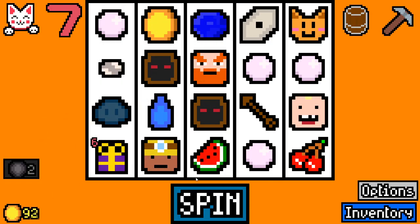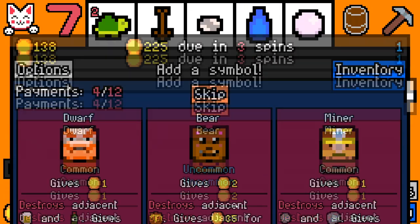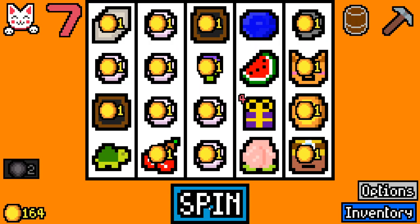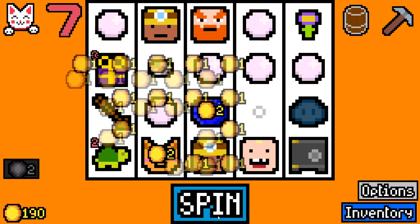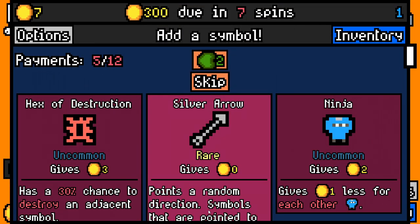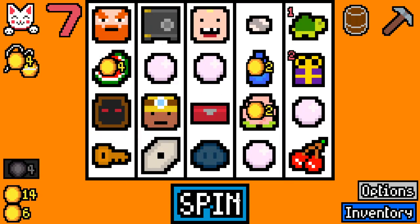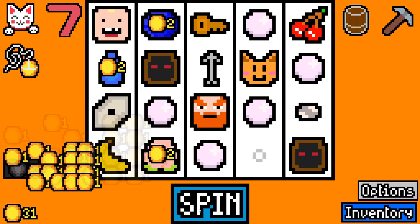Empty symbols can no longer appear on screen if a non-empty symbol could appear in its place. This is going to be absolutely amazing — instead of having one of those empties just show up, you will always have symbols, which is great. Players also start with 20 empty symbols instead of 25, which pushes further into the fact that you're going to fill up that board nice and quick and get lots of money from it.